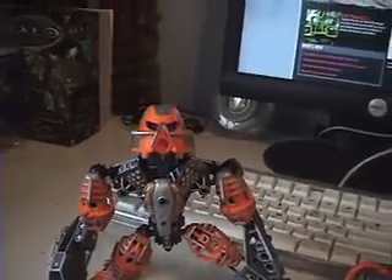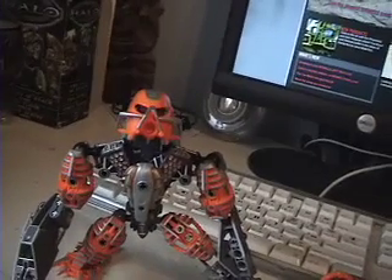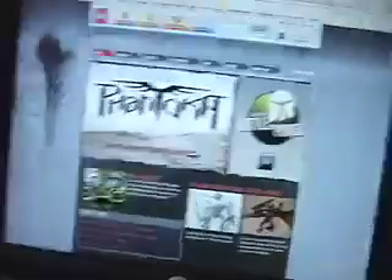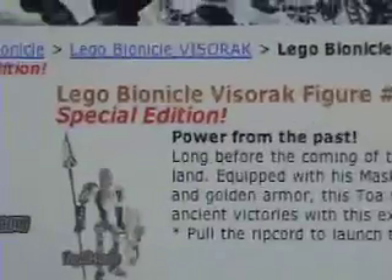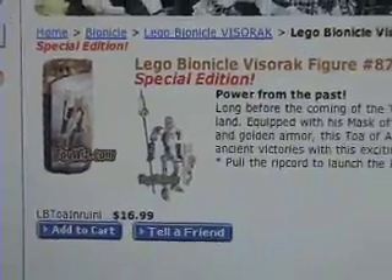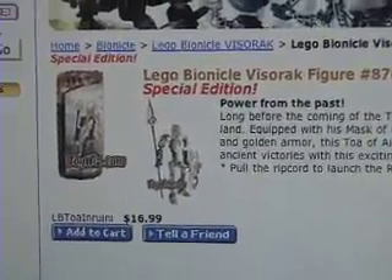Also, I went on Amazon.com the other night and I had like 30 bucks, so I was just searching around at old Bionicles. And I found Toa Aruni. Do not go on toywiz.com — their prices are horrible. But you can go on Amazon and pretty much find every Bionicle you want to find. I ordered Lego Bionicle Visorak figure Toa Aruni gold. It's 17 bucks on toywiz, but I got it for 14 bucks on Amazon from Bionic Club, and the shipping was only like 4 bucks, so it ended up costing me about 20 bucks.